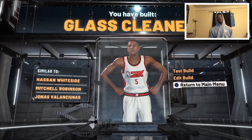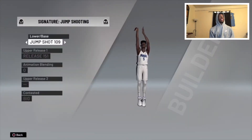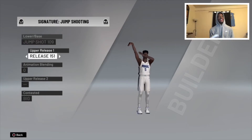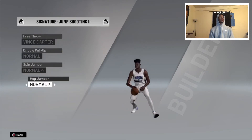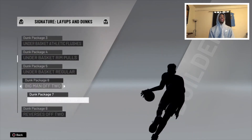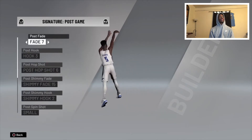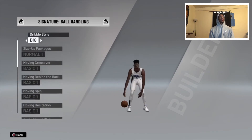Here are the animations — jump shot lower base 109, upper release 151, pretty smooth jump shot overall, especially for a big. I can just imagine what you'd do with this on a guard. Big free throw, offense Carter, layups and dunks — pretty good packages overall, nothing too flashy but for a seven-foot big man, pretty good dunk packages.